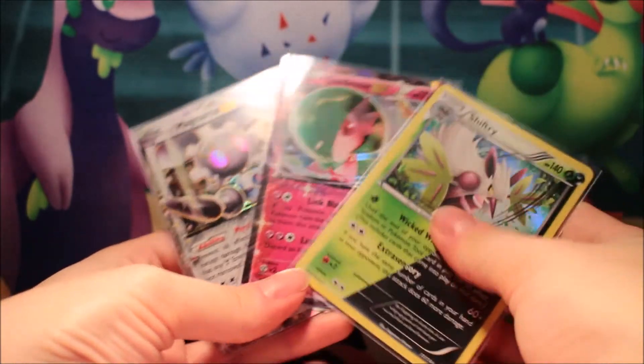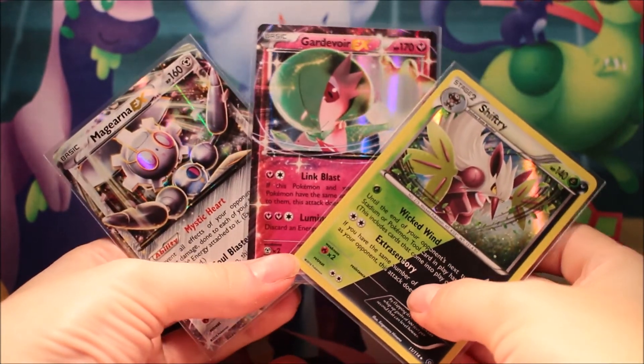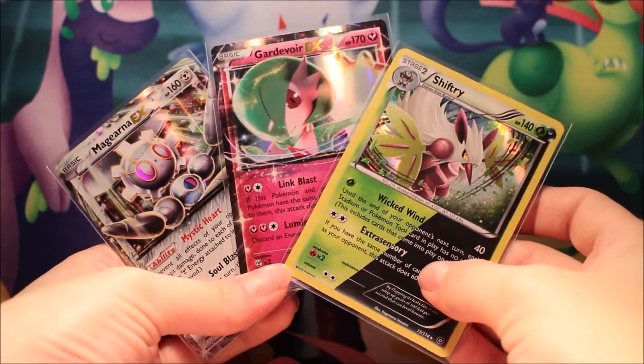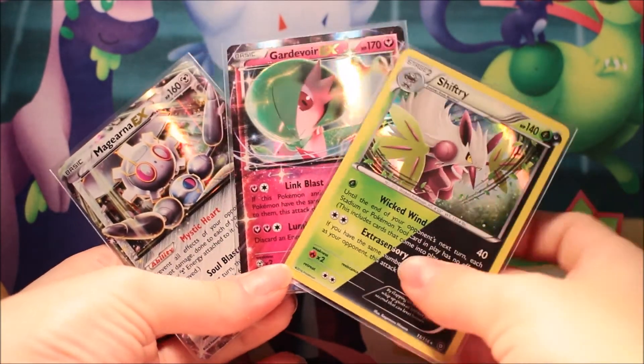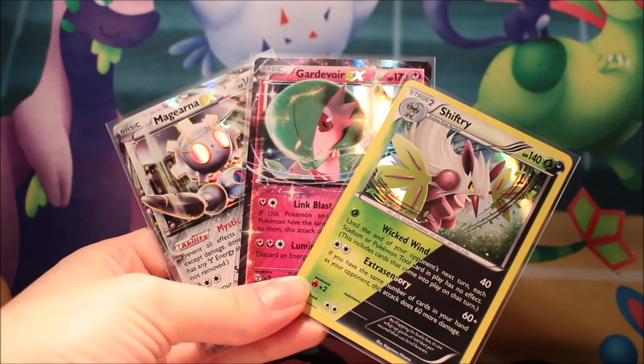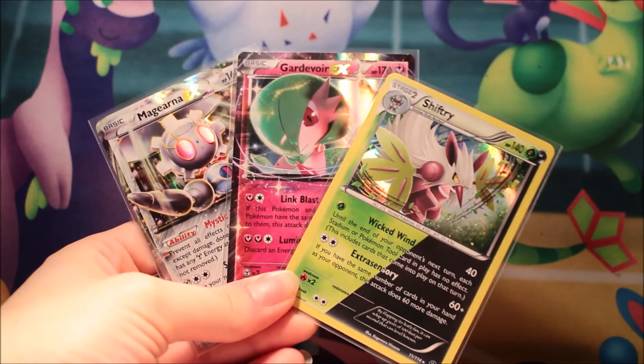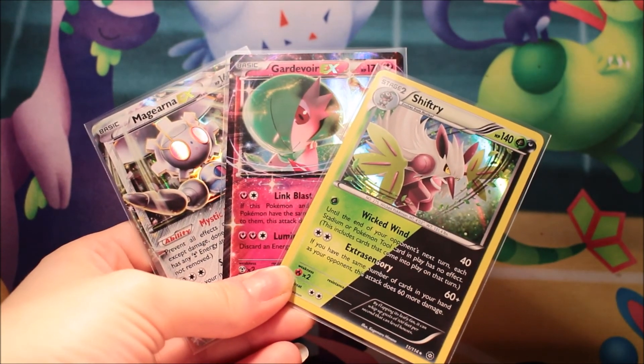So McGinner was a little bit nicer to us than we've seen in previous videos. In McGinner we had a Gardevoir EX and a Shiftry holo — that's awesome. So guys, I'll see you again tomorrow for the last of the three Battleheart Tins, which is the Pikachu EX. Have a lovely week and good night.